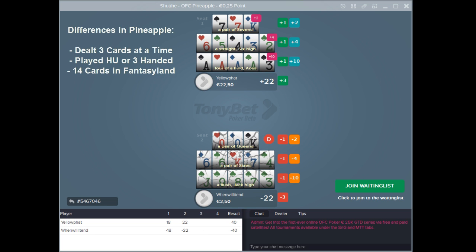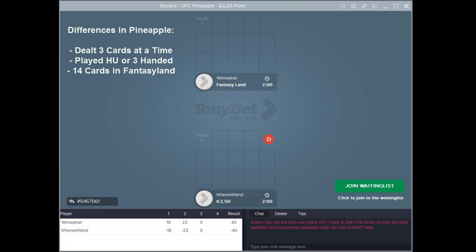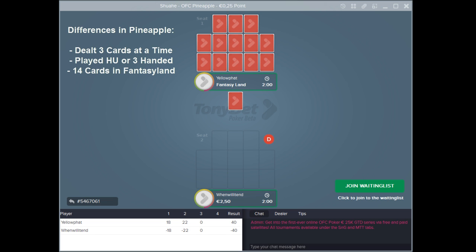Fast forwarding to the showdown, this brings us to the final difference between Open Face Chinese and Open Face Pineapple. In Open Face Chinese, you stay in Fantasyland for another hand if you make trips up front, a full house or better in the middle, and quads or better in the back. However, in Pineapple, it needs to be quads or better in the middle.